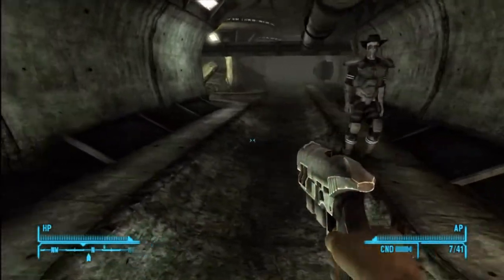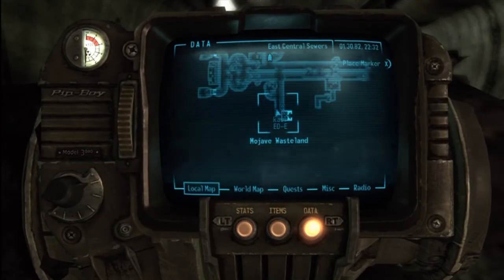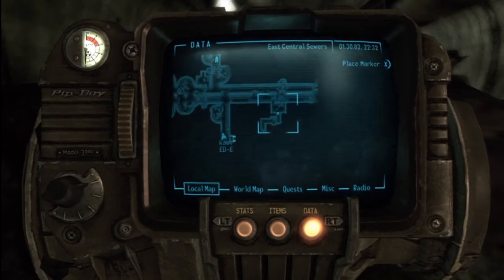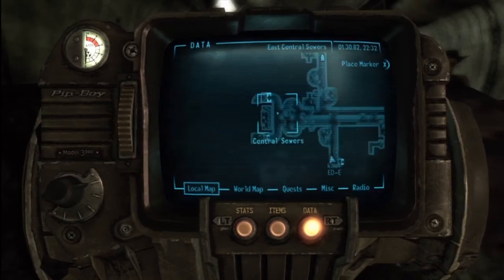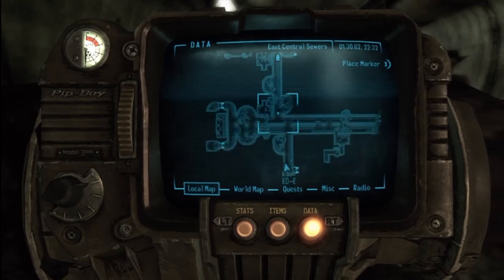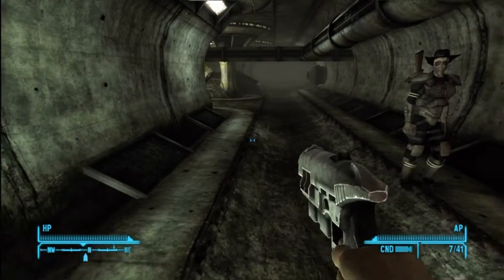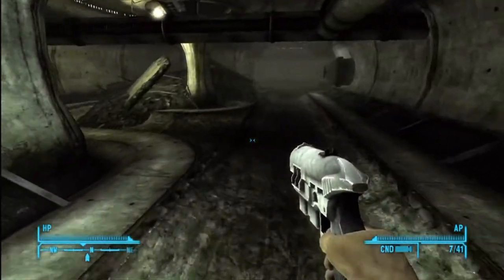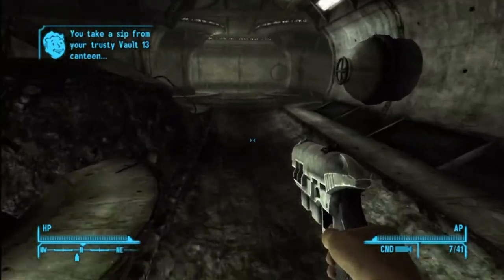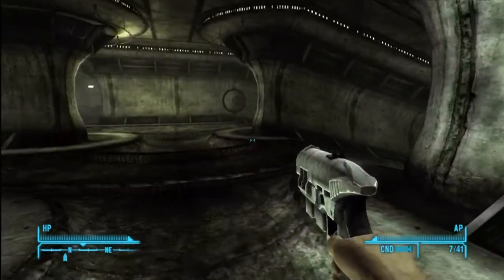I cut most of that out. I just wanted to show you the sewer system and where — right there is going to be a body. I believe the name is Jill and there's not much to loot in this particular area, just plenty of rats to kill and some ghouls. But in order to get to the storage room, it's locked.